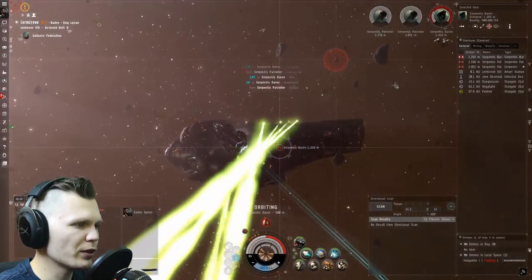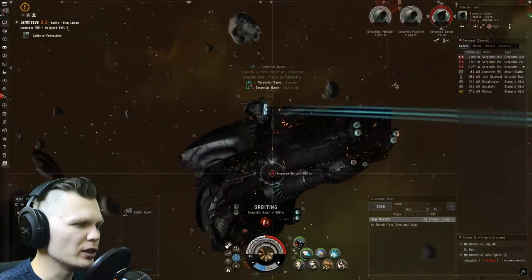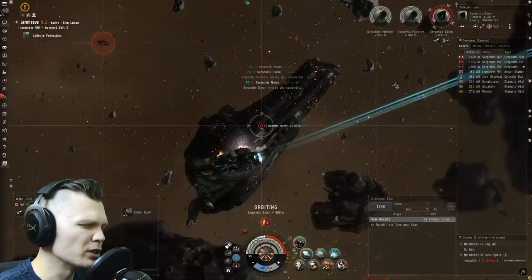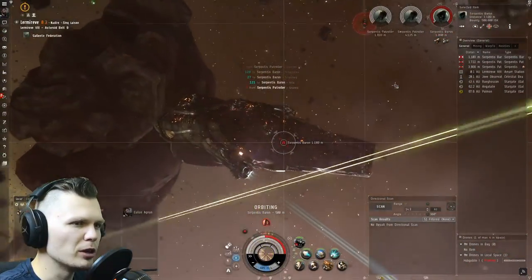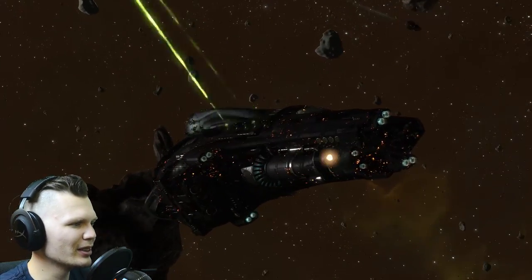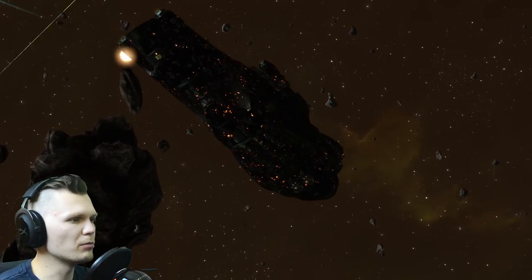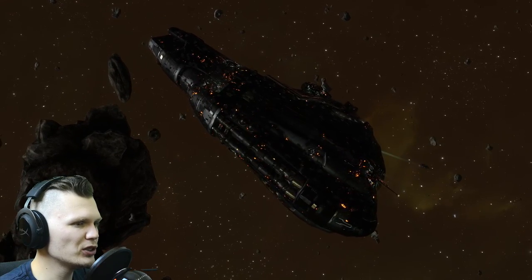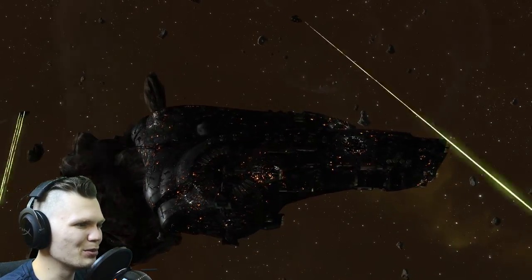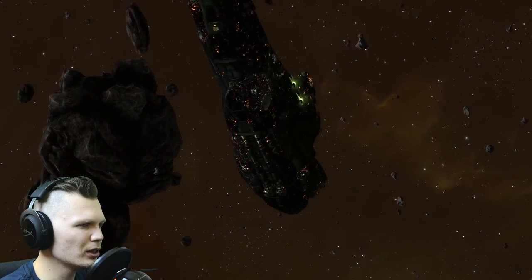Because this ship has a lot more effective health points — it's got more shield and more armor — I definitely feel a lot more safe and secure. It doesn't really matter that my speed is not as high as the Atron, particularly because I keep bumping into the asteroid belt and my speed gets slower. We are finally in the hull of this ship — let's zoom in on the beautiful explosion that's going to happen right here. It's going to be glorious. Explosions in this game after the latest patch are amazing. The ship is repairing itself, but I feel confident we'll get it.